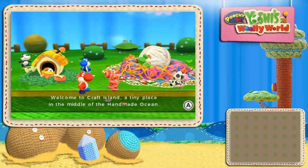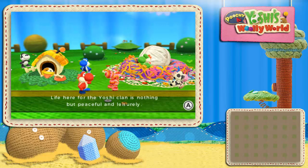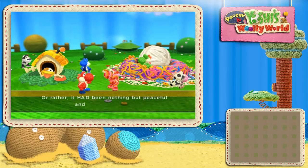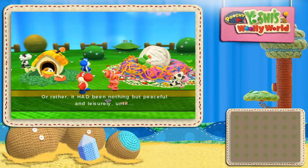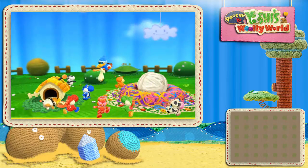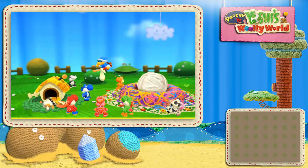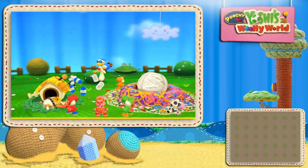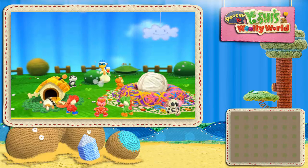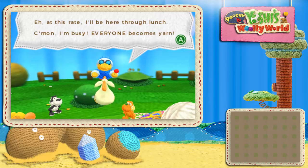Welcome to Craft Island, a tiny place in the middle of a handmade ocean. Life here for the Yoshi clan is nothing but peaceful and leisurely — or rather it had been. There's a weird spacing in 'and leisurely' that throws me off. I'm probably not going to be doing voices because I don't expect there to be many voices in the game. 'Hello little Yoshis, sorry to drop in so suddenly but I need to turn you all into yarn — thanks.'